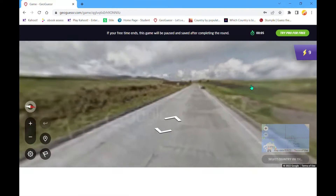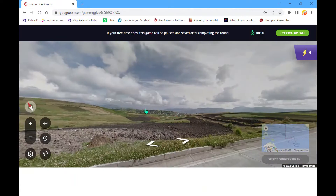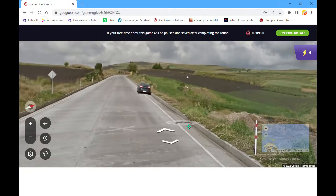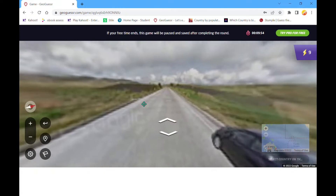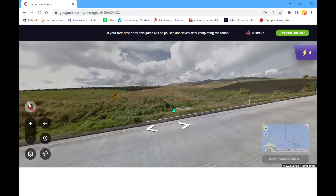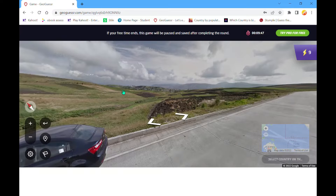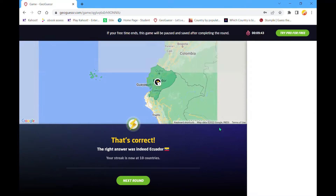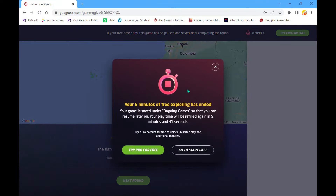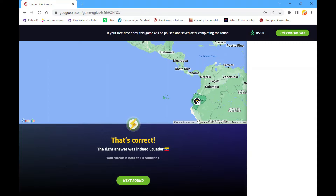What's this bollard? This looks like an Ecuadorian bollard — are we in Ecuador? This looks like Ecuadorian bollards, I guess. Should we go for it? I don't immediately think Ecuador first up, but I guess — Ecuadorian bollards. Yeah, it was Ecuador, nice. And off we go again.